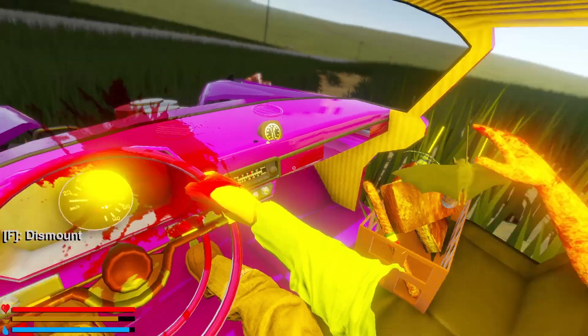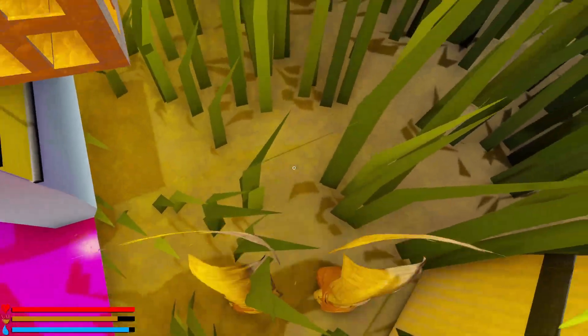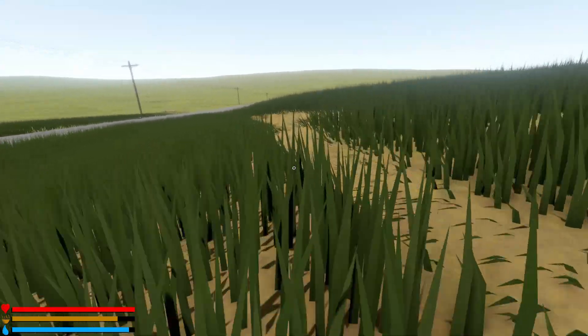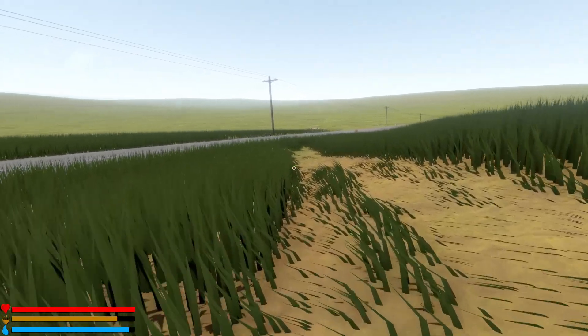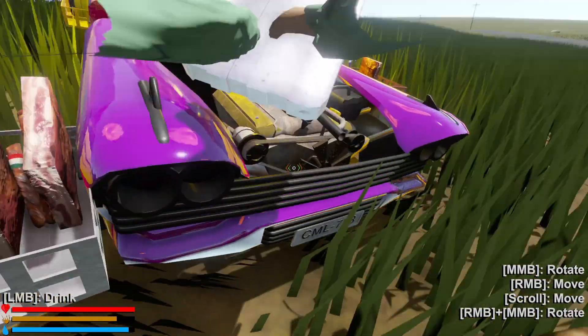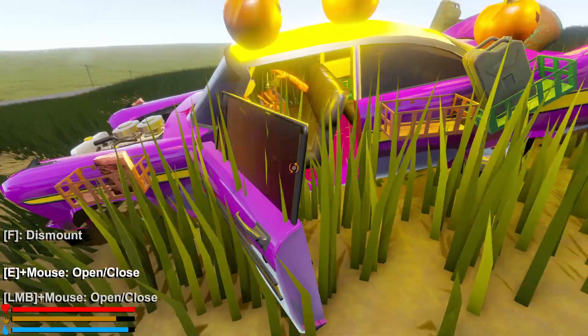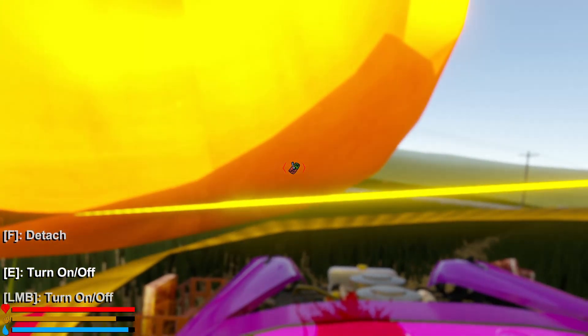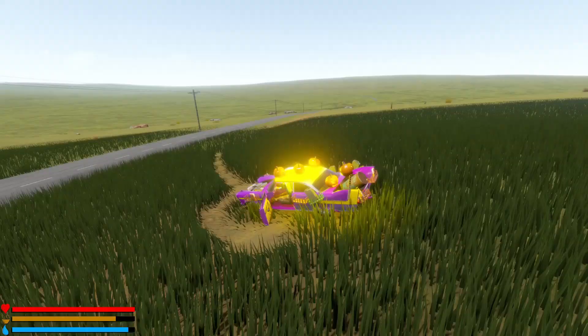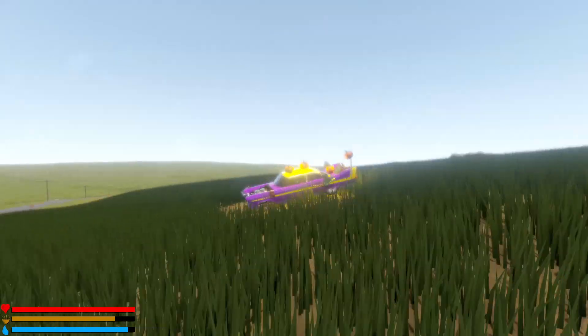I don't even know if that was the right station or anything - my custom radio, forget what channel that was. My character model isn't normally like this - something's going on. I don't want to reload the previous save. Once I quit and reload everything it'll be fine, but my head is peeking through - that's not how that normally goes. My character is so stretched out.